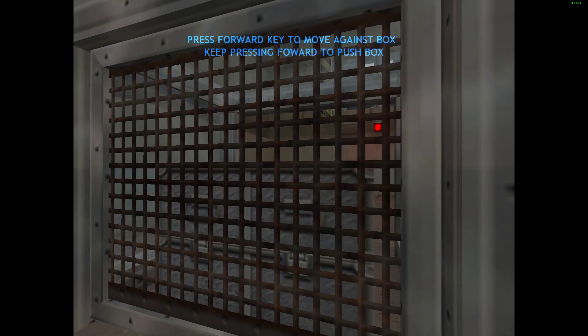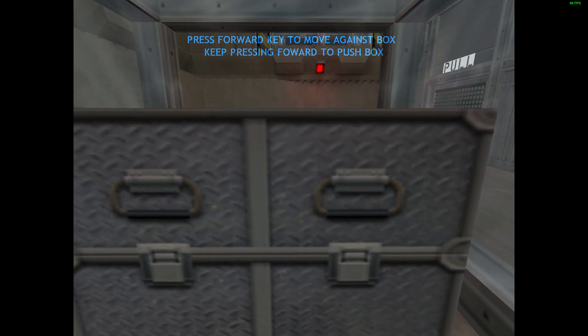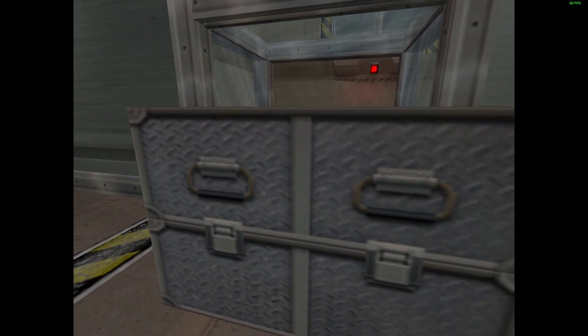To proceed, you'll need to push that box through the corridor. Pushing is easy. Move forward against the box to push it out of your way.